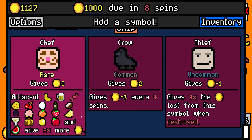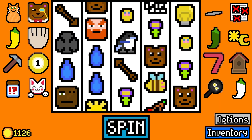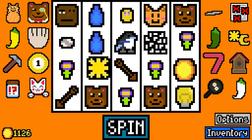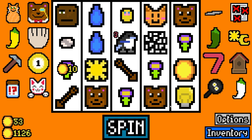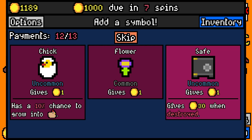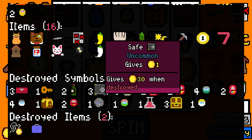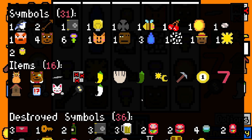Chef — adjacent items on this list give more money. The problem is we don't really have any of those. I should have gone for the flower. How absolutely baller are these Matryoshka dolls at this point.